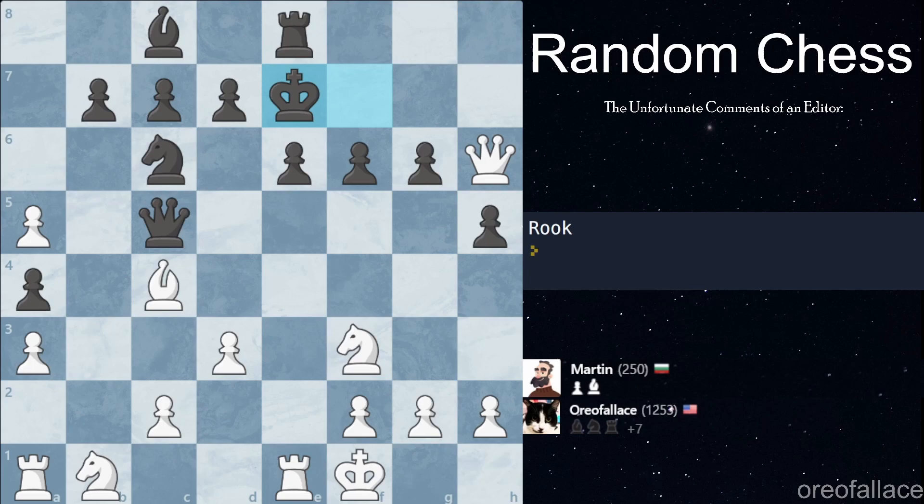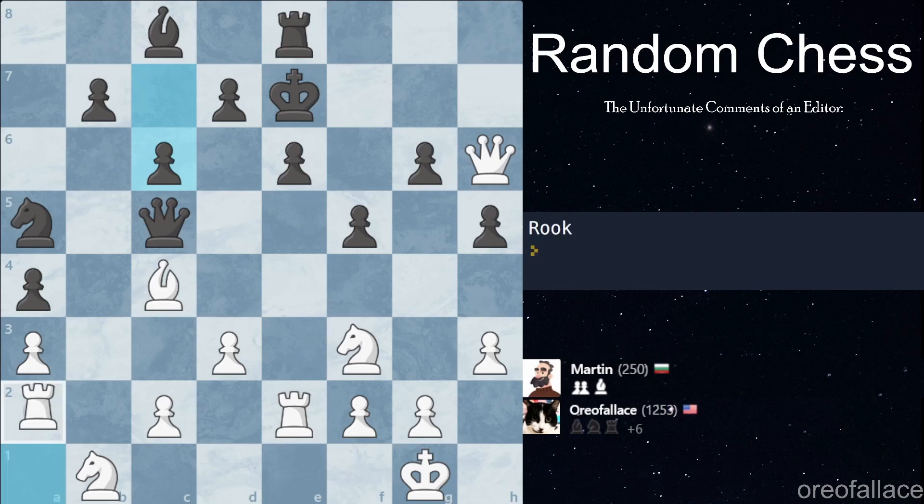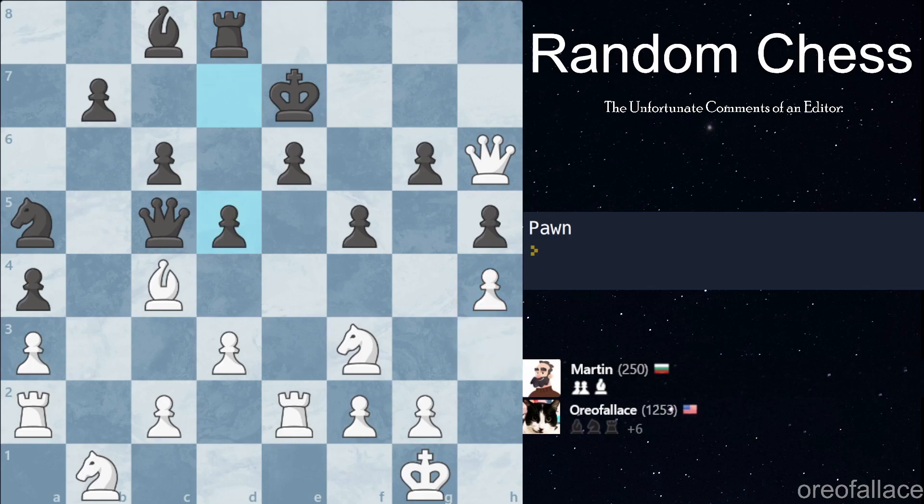We got a rook move so we're gonna move our rook up one to protect this pawn and just hold down the fort. Martin takes our pawn — that's to be expected. Since we are up material we got another king move, so we're gonna go King g1 to escape our king to safety. We do get a pawn move — our king is completely safe, so we're just going to make sure we can't be mated. Martin also pushes a pawn. We get a rook move — I'm just gonna go Ra2 because I don't want to move my rook.